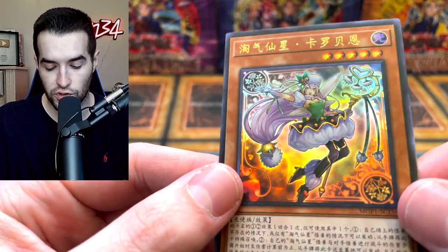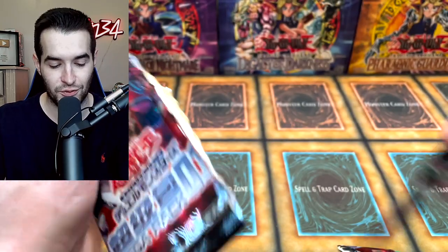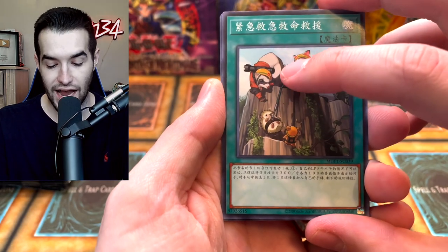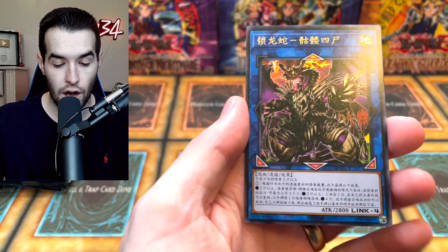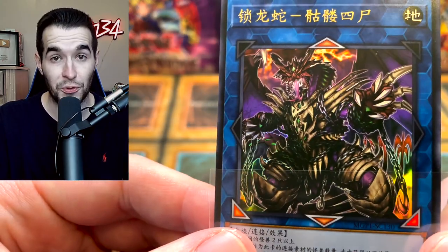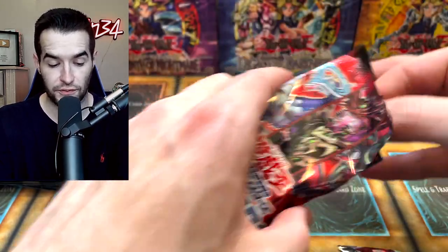Oh, is that an ultra rare? Okay, we have an ultra rare — I don't know if I've ever seen this card. This is an era where I did not open a lot because the dead era of Yu-Gi-Oh opening was 2016 to 2019. This seems like it was 2017-18. There's the rescue cats — look, they're with that guy we pulled earlier, trying to save another little guy. That's so cute. Saryuja ultra rare — very nice, definitely a really cool looking card. We pulled one of the cover cards. That tongue's a little creepy though.